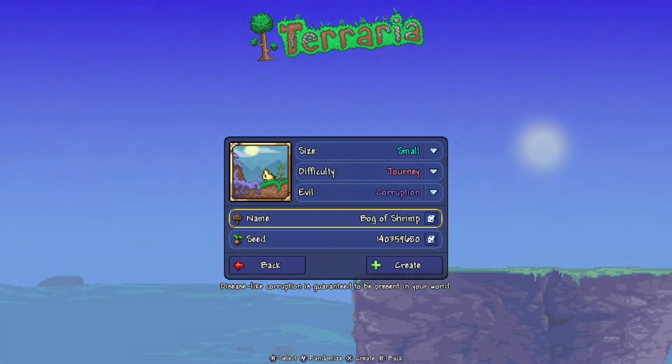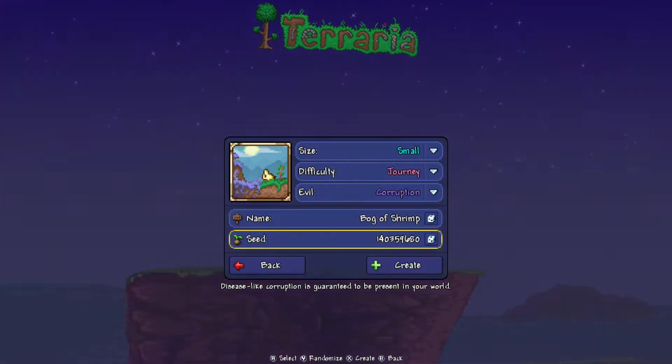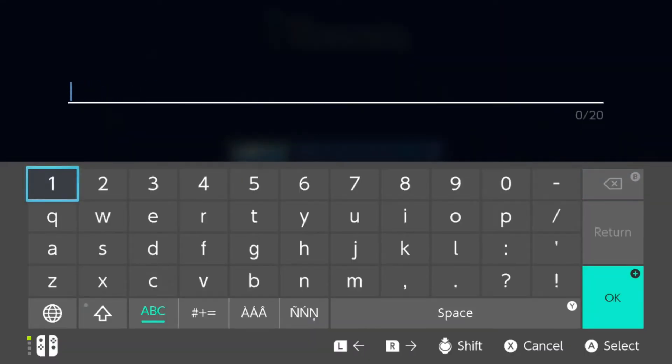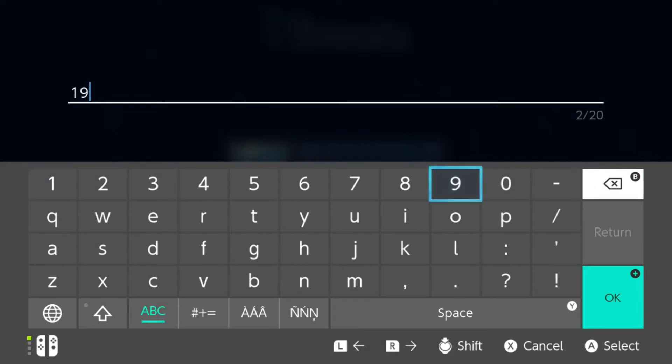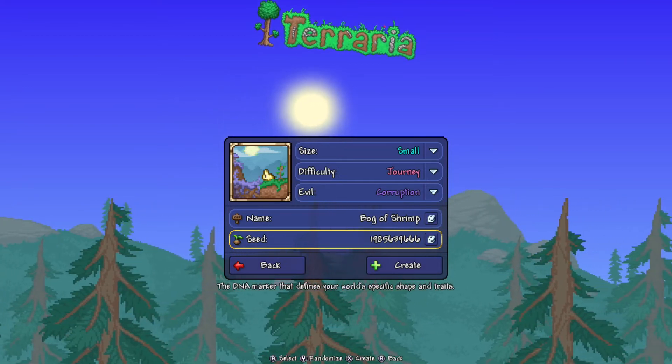The name of the world does not matter — it can be anything you want. But the seed number matters, because if you don't put the right seed number in, you'll get the wrong world. The number is 1-9-8-5-6-3-9-6-6-6. The number will also be down in the description below if you need it.